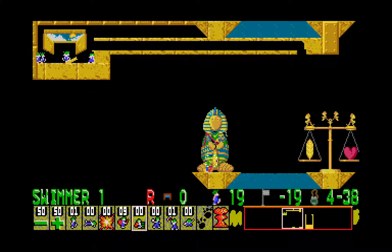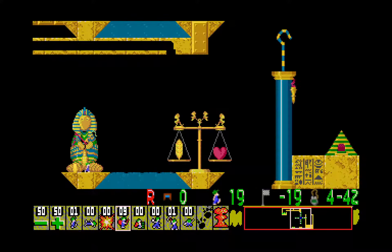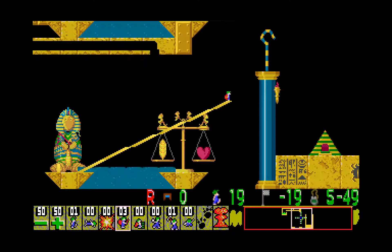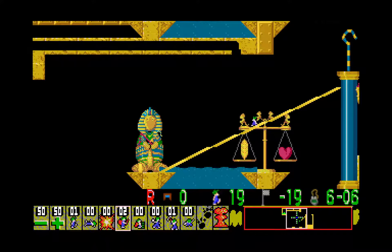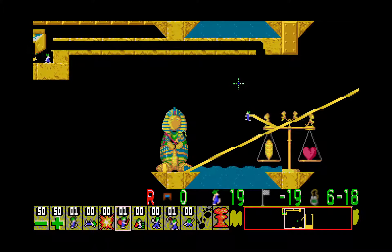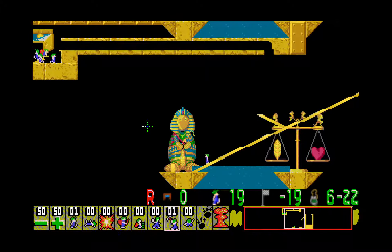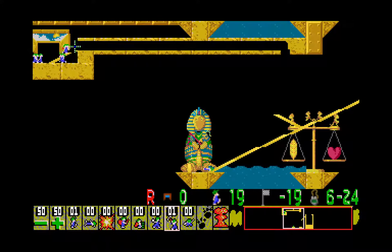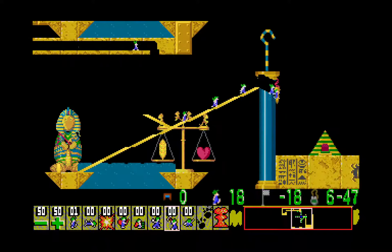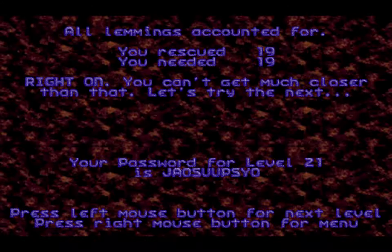Then we go ahead and stack here, then build. Finally, we just go ahead and make this platform for the crowd up here — one builder staircase is enough. Then I release the crowd with a builder. And finally, mine through the pillar and that's it. Very, very nice level here — this one took exactly 7 minutes. That's pretty interesting.